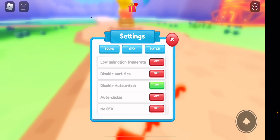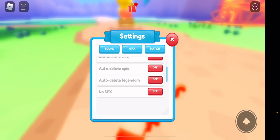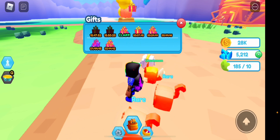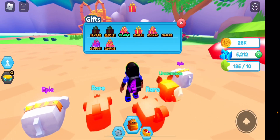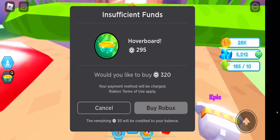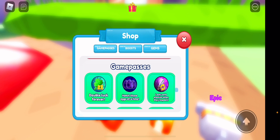Let's check out the settings. You have sound, GFX, and auto hatch — auto hatch is actually free, which I really like. There are also daily rewards and a hoverboard available if you want it.